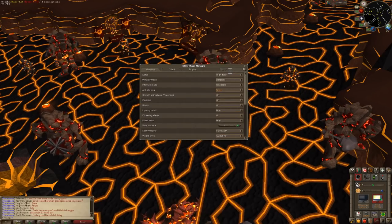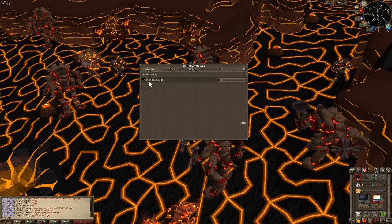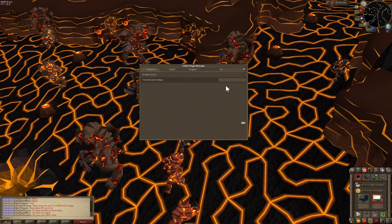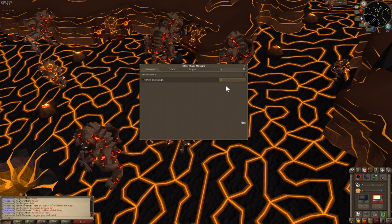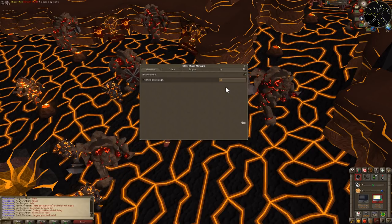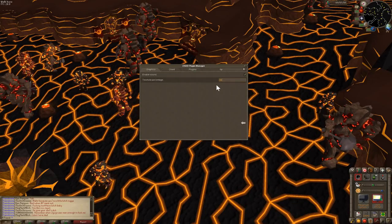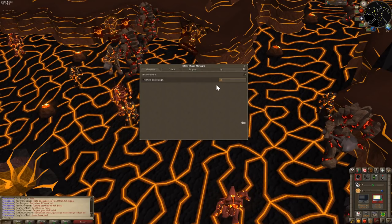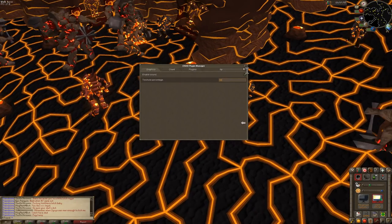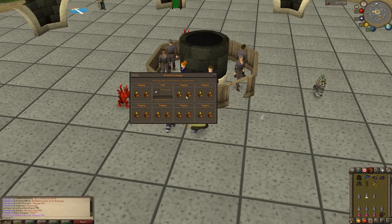If you are a hardcore Ironman, take a look at this setting. If you search for HP, there is a combat alert that notifies you whenever your HP goes below a certain amount. If it goes below 50%, you will hear a sound. Unfortunately I cannot display this because it won't record in-game sounds, but it starts beeping. The more you get hit, it starts beeping again. So if you're AFKing Slayer on your hardcore Ironman, whenever you hear a beep it means you're below 50% or below 20%.